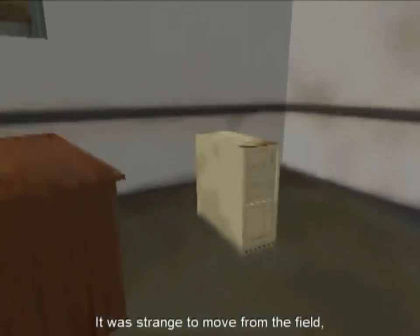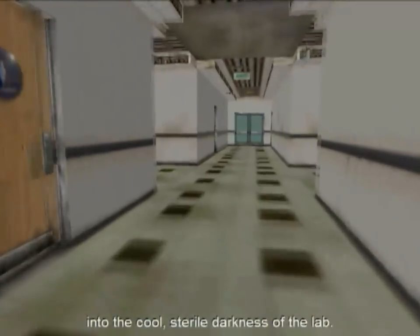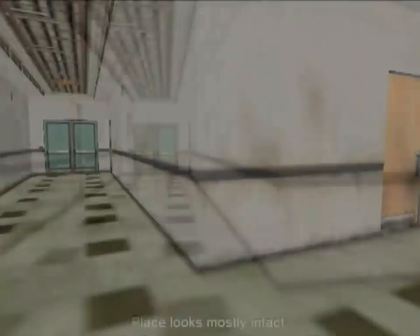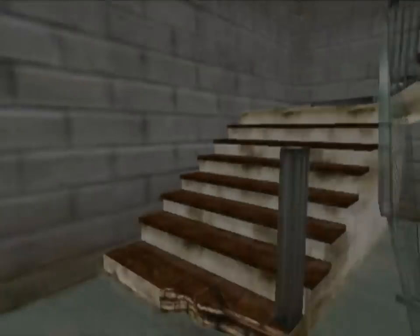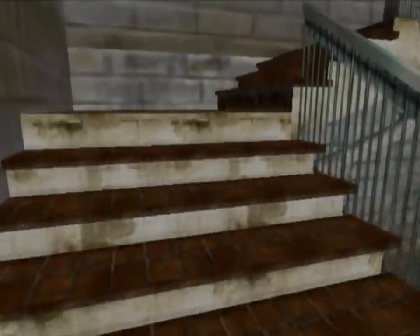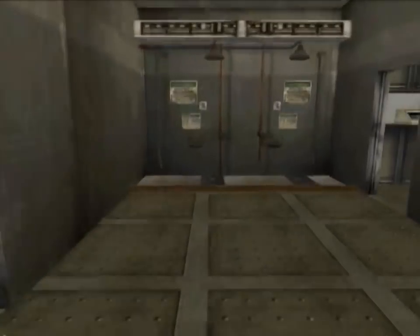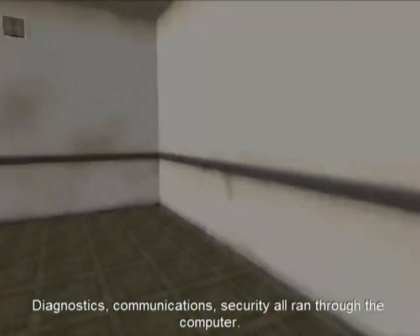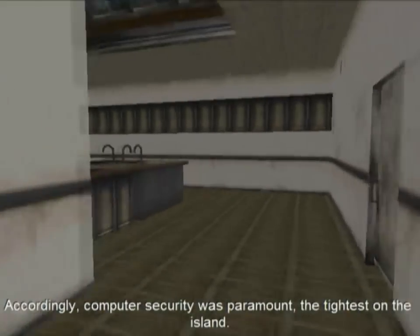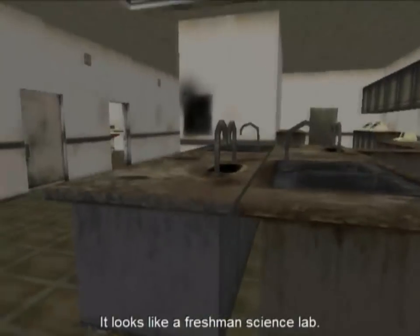'It was strange to move from the field — the hot sun, dirt on one's trouser cuffs — into the cool, sterile darkness of the lab.' The place looks mostly intact. Diagnostics, communications, security — all ran through the computer. Accordingly, computer security was paramount — the tightest on the island. So this was all there was. Looks like a freshman science lab. 'The centrifuge whirs night and day — the slow alchemy of genetic replication.'